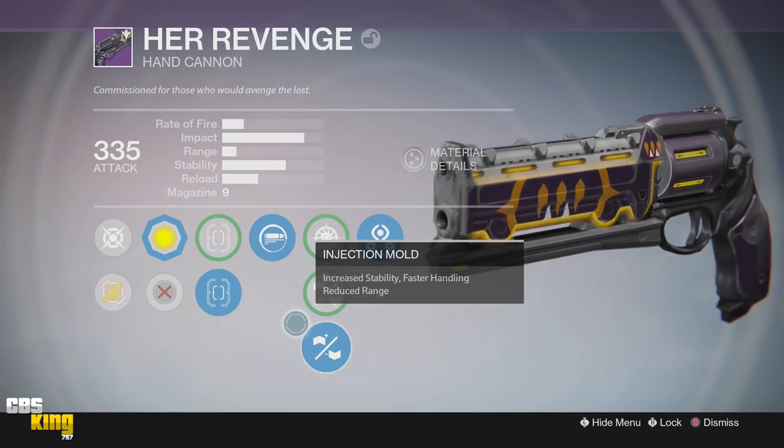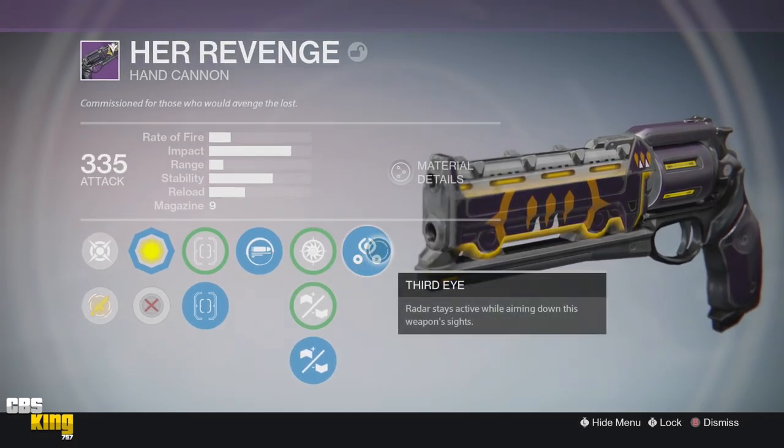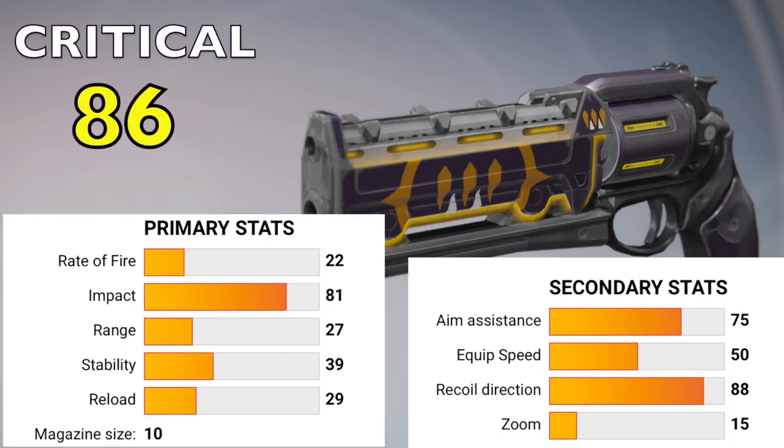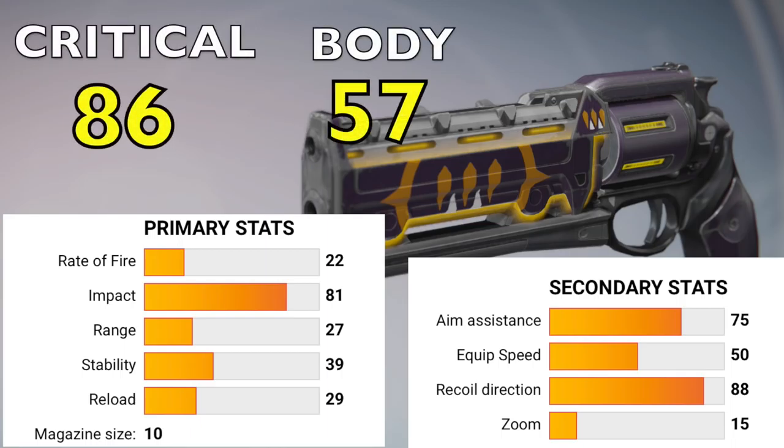My third perk is going to be Third Eye — radar stays active while aiming down sights. I love this perk, it's great on any weapon. If you aim down sights, at the top left of your screen you still have a radar so you can still see generally where enemies are — which is a really nice perk, especially for a sniper. The critical damage on this weapon at optimal range is going to be 86 and body damage is going to be 57. It's very similar to the Imago Loop or the Ace of Spades in damage and impact, but it severely lacks in range, only having 27 compared to those two having 40.